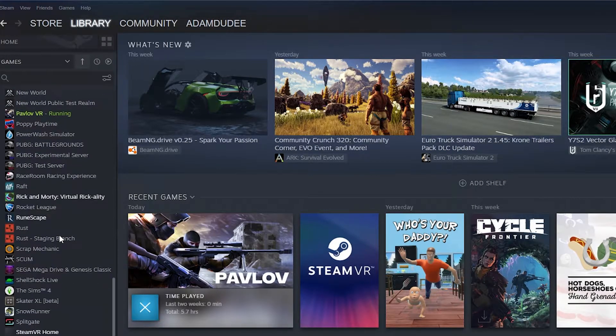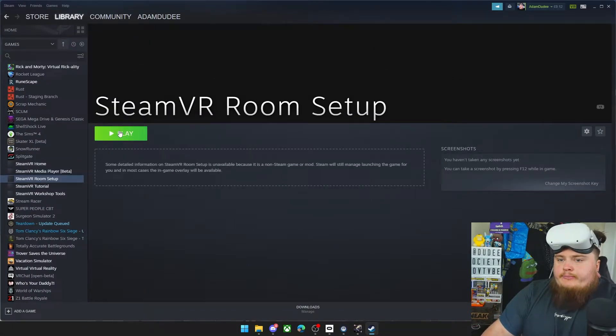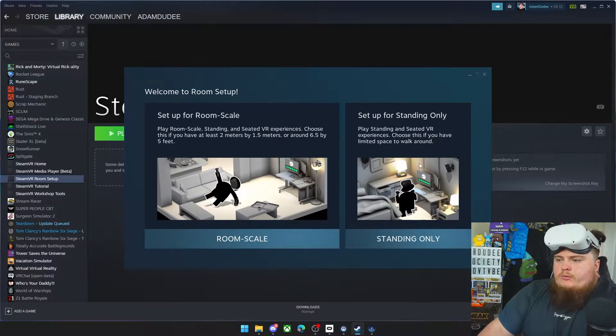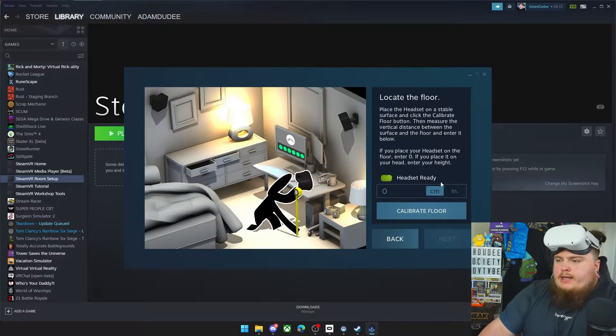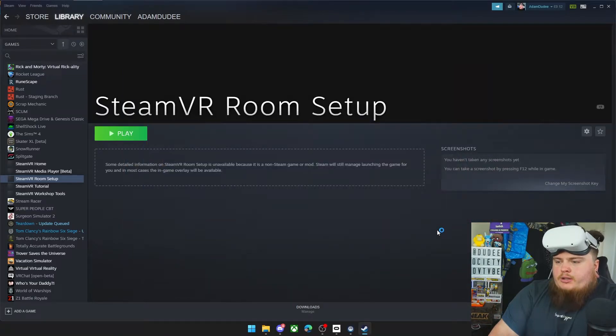While we're here, go up into Library, scroll down, and you will see something called SteamVR Room Setup. Click on this and click Play. What this will do is close out of Pavlov and all the other stuff and bring up the room setup menu. For mine it's Standing Only — I don't use room scale, and if you're doing room scale you're probably going to be stood up anyway. Go to Standing Only, click Next, click Calibrate Center, then click Next. Here's the bit we need to change — I usually put in about 140 to 150 centimeters. Go for 150 centimeters, click Calibrate Floor, let that run, click Next, click Done, and that's it set up.